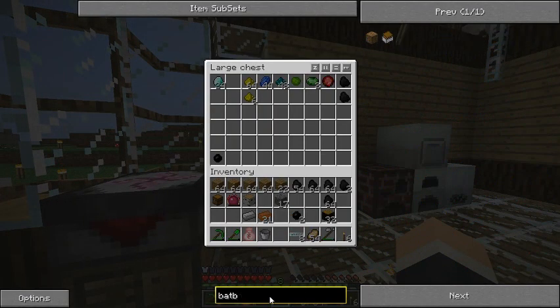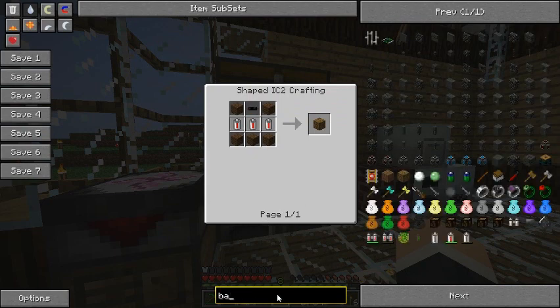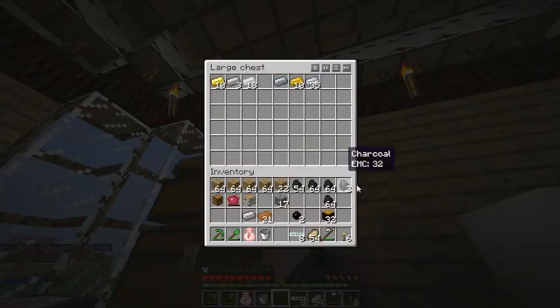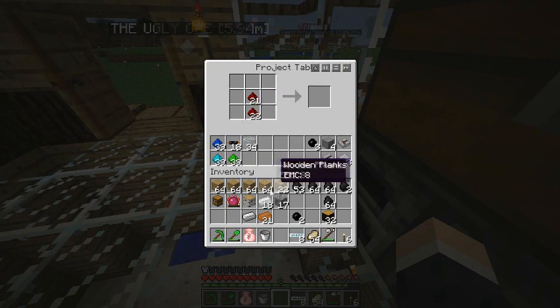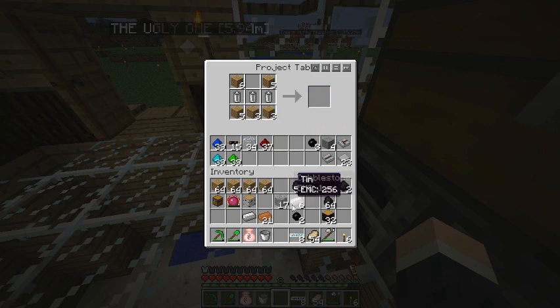Now I need to make a bat box. I can't remember how to make one, so let's look — very easy. We need three RE batteries, copper cable, and wooden planks. How did we make those RE batteries? It was four tin, redstone, and so on. Redstone in the middle, tin around it — three RE batteries. Then the wood, and at the very top a copper cable. A bat box!